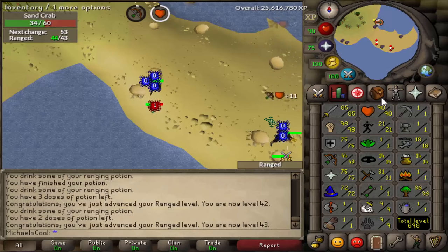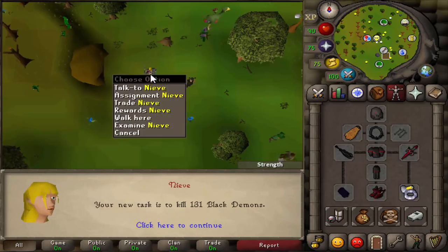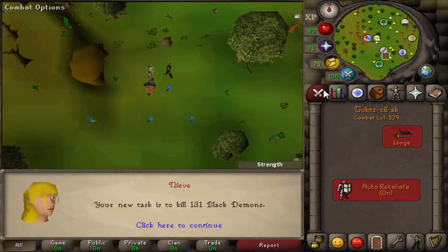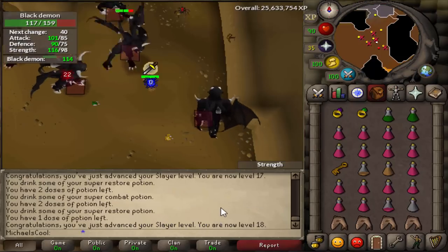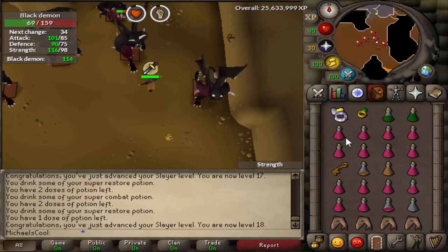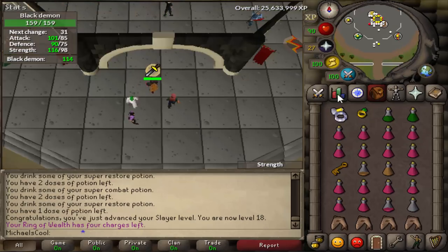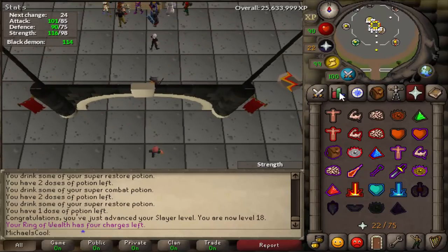I'm kind of in the mood to do some questing. I need at least 18 slayer for the Avis accumulator, so I went to Niamh on all three accounts and got myself a task on all of them. I got black demons on one, cow fights on another, and ankus on the third. All three of those tasks are easily doable in melee gear if you just pray. I just hit level 18 slayer on the third of the three accounts. Black demons were the slowest task because I first had to get the key, cow fights were the fastest, ankus second, and black demons the worst task to get to 18 slayer.